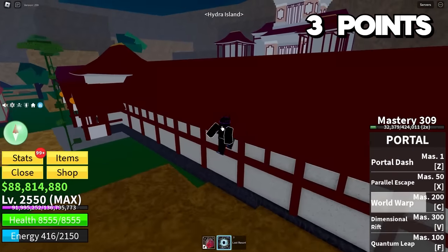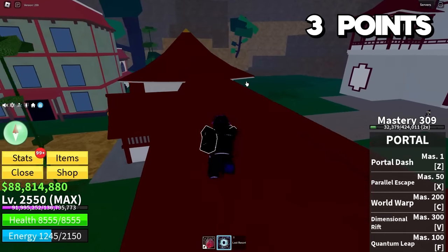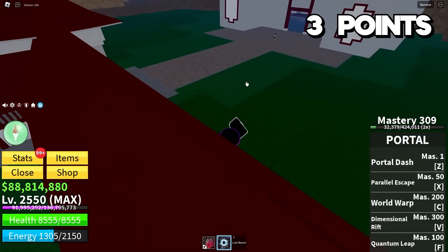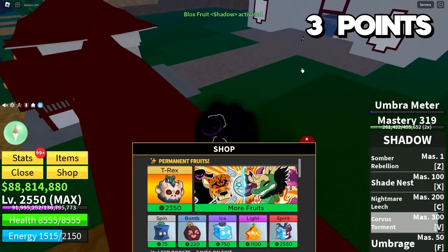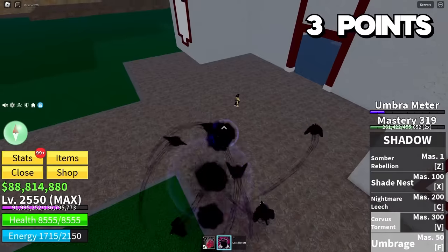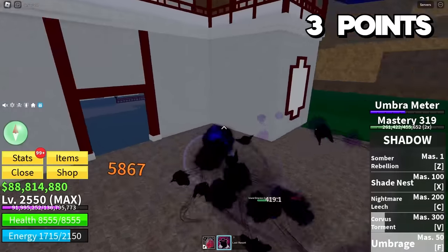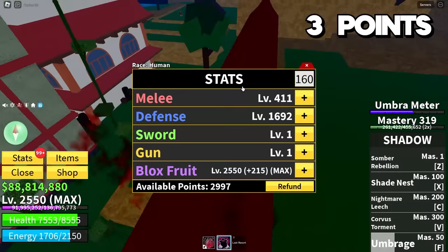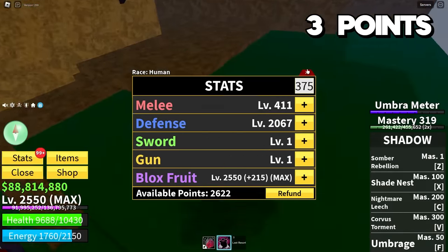We're about to fight Island Empress, and I can choose here whether or not I want to use Shadow or Spider. I actually don't know which one I want to choose. I feel like Spider will be better against Kilo Admiral, so I'm going to use Shadow. I'm not super keen on this — it might not be my best play, but we're going to do it. Does Umbrage do damage? It does — a good amount too. I'm going to just chill up here. I also get 375 stats, which I'm going to put all into defense. I'm not taking any risks with you.